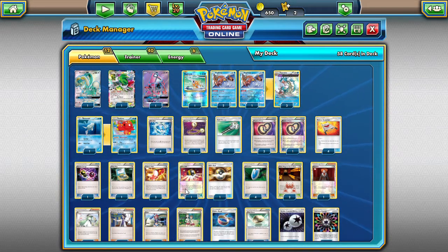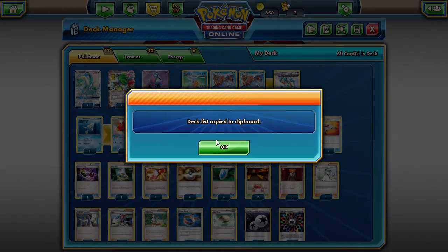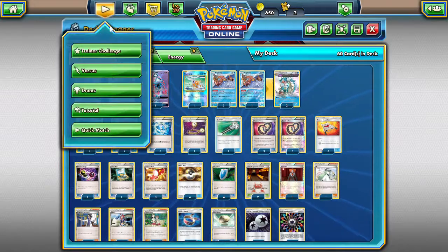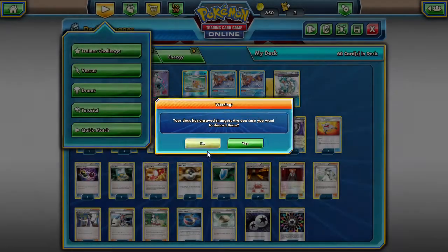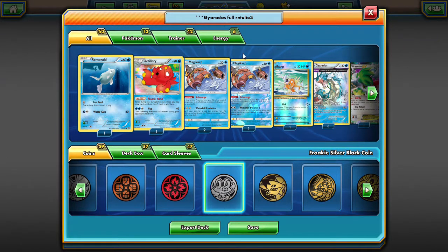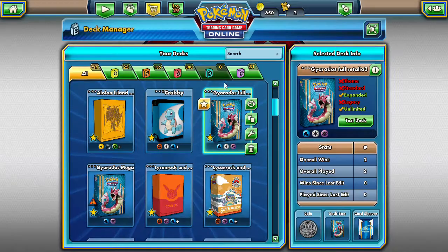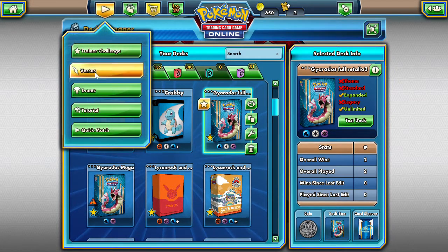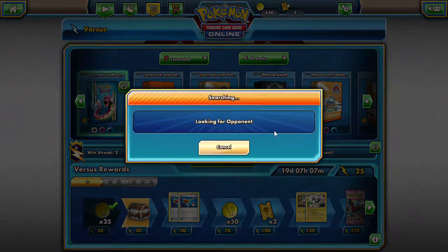Let's go ahead and export — copy it to clipboard and it'll be in the description. I'll go ahead and save it — this is Gyarados Full Retaliation 3, my third version of this list. I like it a lot, so let's head to the versus ladder and check out Gyarados Full Retaliation.